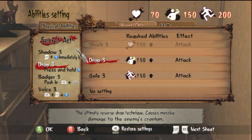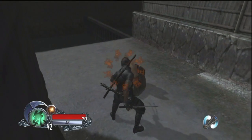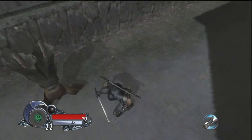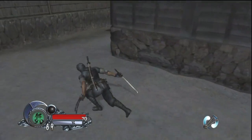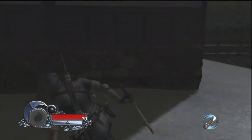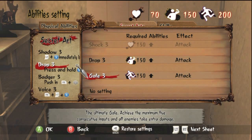The next one is Drop — basically a grab attack. This is the famous Izuna Drop seen in other ninja games: you grab the opponent, fly into the air, come down vertically, and smash their head into the ground, then bounce off them. You can use it as a finishing move for a stealth attack or as a move in standard combat for those who like sword fights in Tenchu games. The Izuna Drop is actually my favorite in this category.